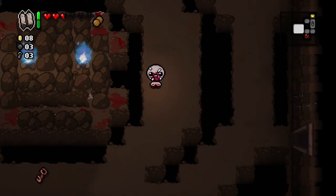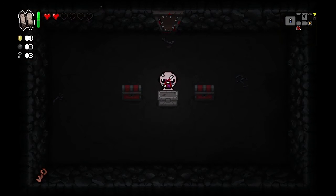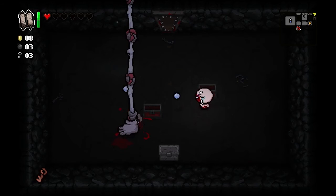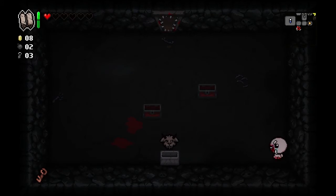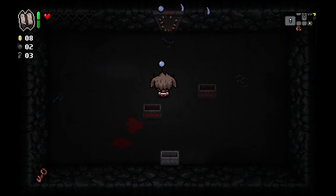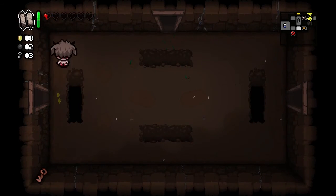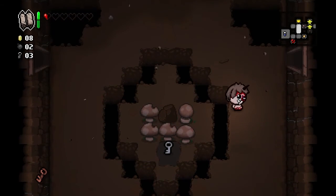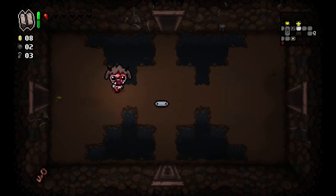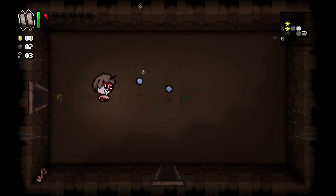I want to know what that blue fire does — that looks badass. I've got the health to spare to go down here. Stone chest — I imagine I have to blow that up. Goathead. He accepts your offering. It's beautiful and cryptic the way they try to tell you what the item does — it accepts your offering. I imagine half the health I get goes to it and instead of healing me, it turns into damage. That's what I'm going to guess — it's a blood sacrifice.